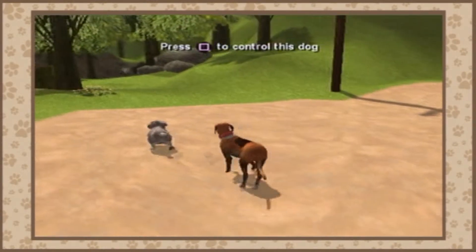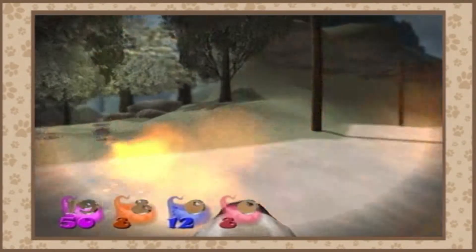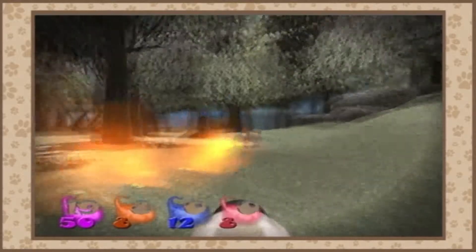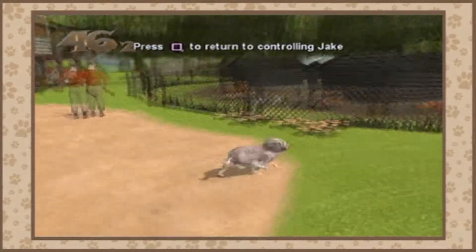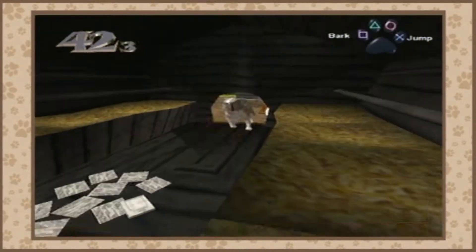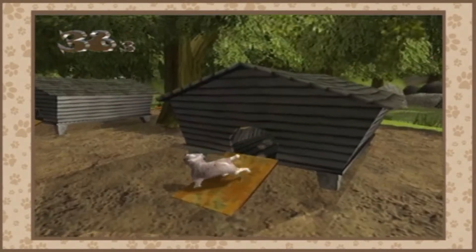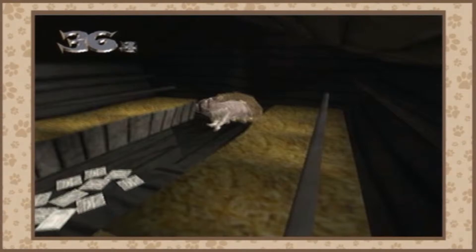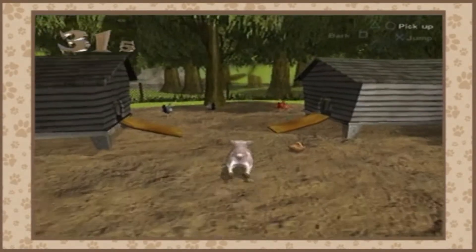First, we're going to have to find those newspapers inside the chicken coops, not the dog houses. So we're going to need a small dog — let's use this one. All you want to do is run into each one of these and press circle to pick up the newspaper article. You don't have to get out of it; all you have to do is just run in and grab them all. And if you have all four of them, it will finish it.